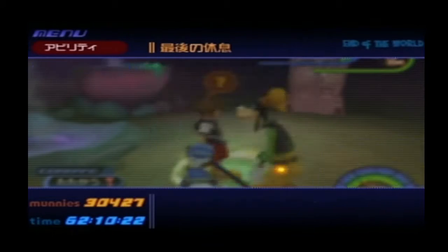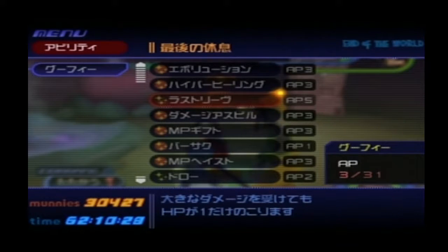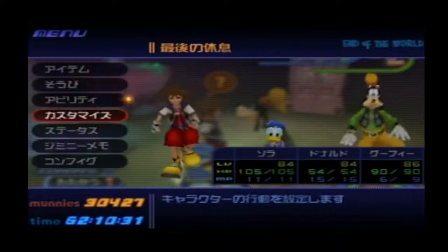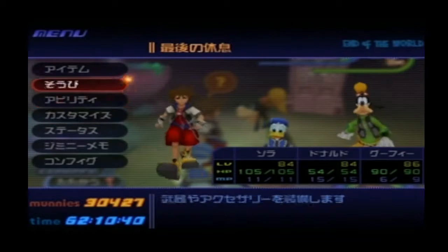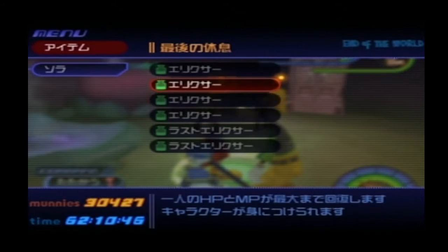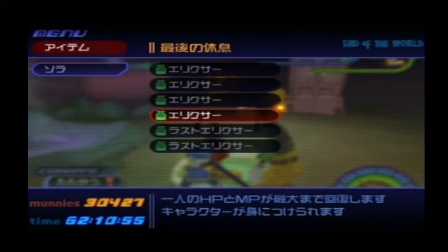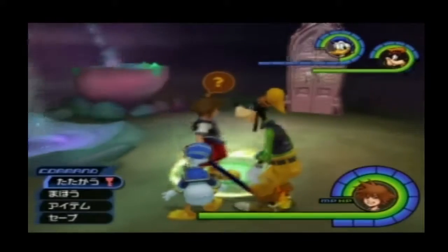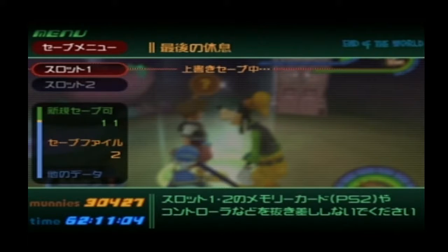Goofy doesn't have enough ability points to equip Last Leave. For magic, you just want Eroga and Curaga — that's pretty much it. For items, just stock up with elixirs and last elixirs, but I don't think we'll need them. I'm proud that we didn't use any items during the Unknown fight.